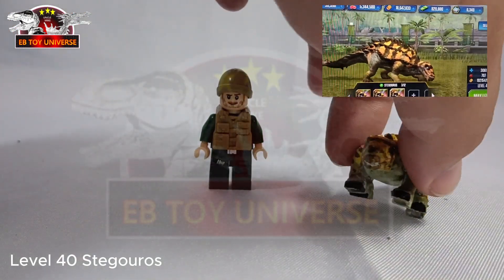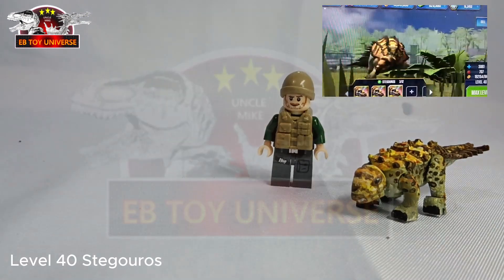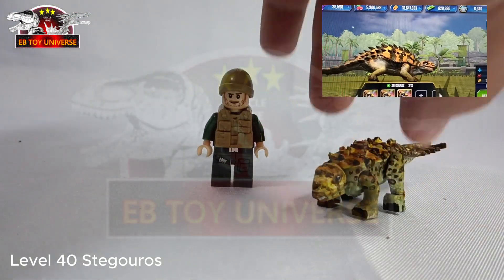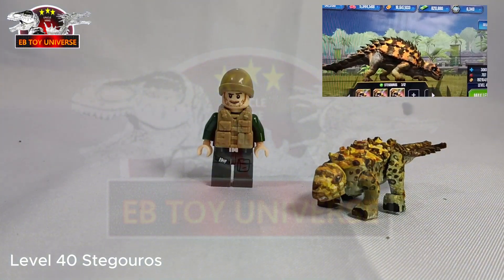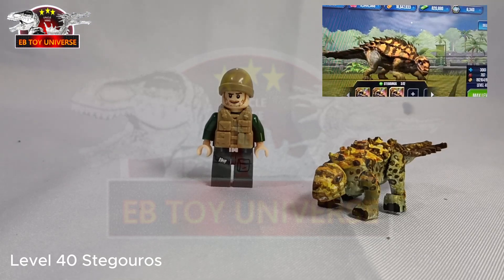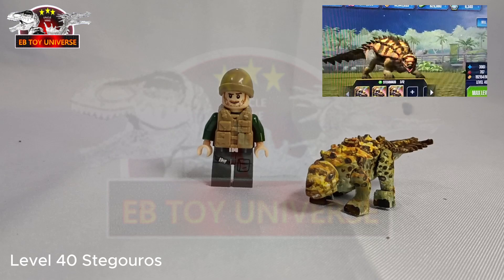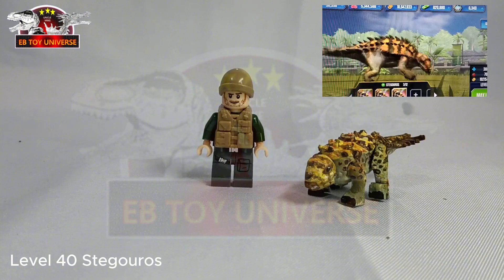If you can see the resemblance — of course there is a resemblance. This is the smallest custom I've made on this channel. To be honest, I thought it would be easy and I could finish it in one hour, but it's not. It's much harder than the big base figure because of the articulations and the designs — they're so difficult to execute. That's why it took me almost one day to finish this one.